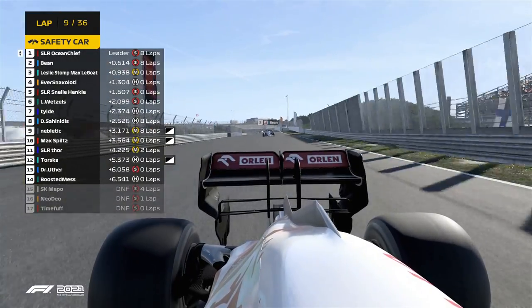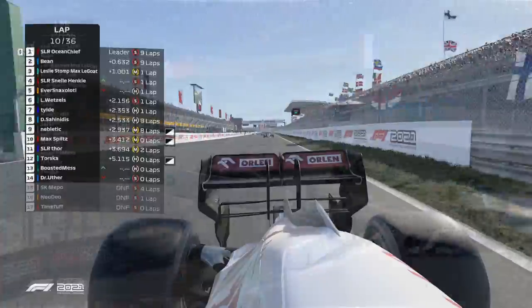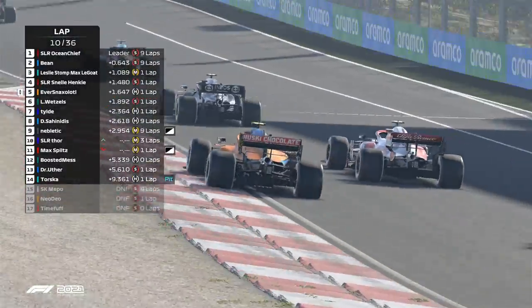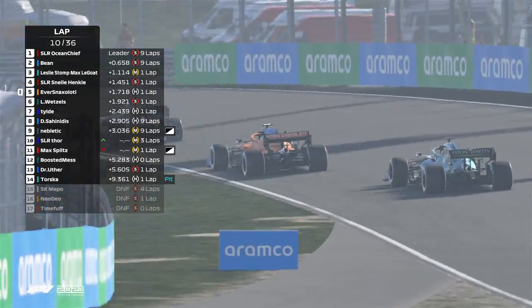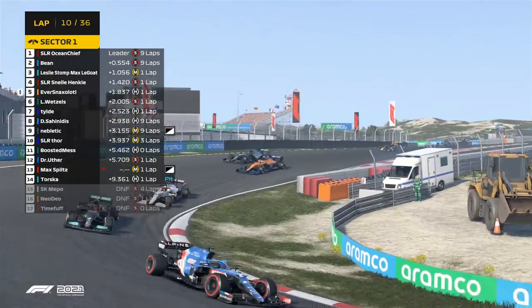On lap nine of sixty, Ocean Chief gets a fantastic launch — he is essentially the safety car restart pace-setter. He makes a move down on Eversnax, but Eversnax starts to defend his position. But then there's a yellow flag as Maxwell spins out into turn one.